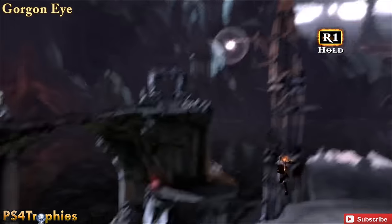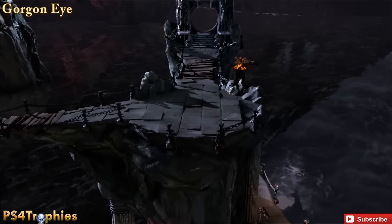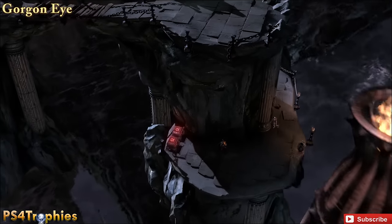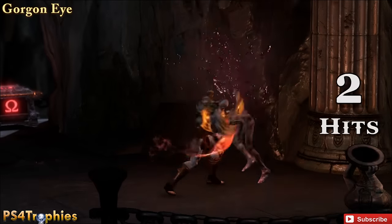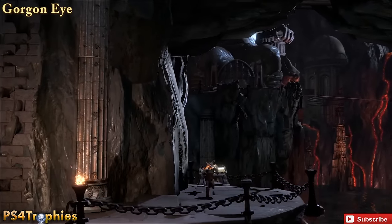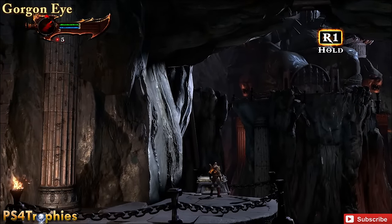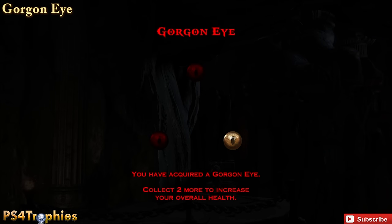You need to find 12 Gorgon Eyes, and you're going to find the first one after you've been stripped of all your health and magic. Just make your way down, you'll see the red chest, and swing around to the opposite side and you'll find a Gorgon Eye. For every three you find, it'll increase your health bar. Now there are more than 12 Gorgon Eyes in the game, but if you find the first 12, all the other ones turn into gigantic red orb chests.